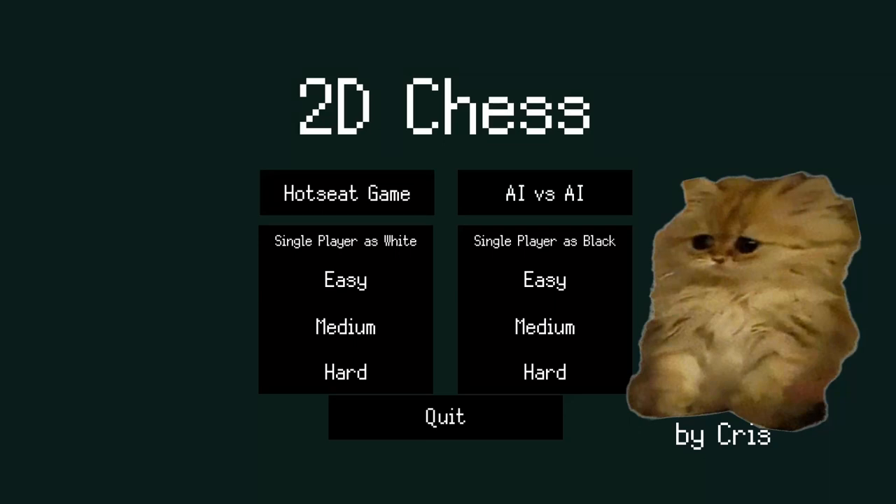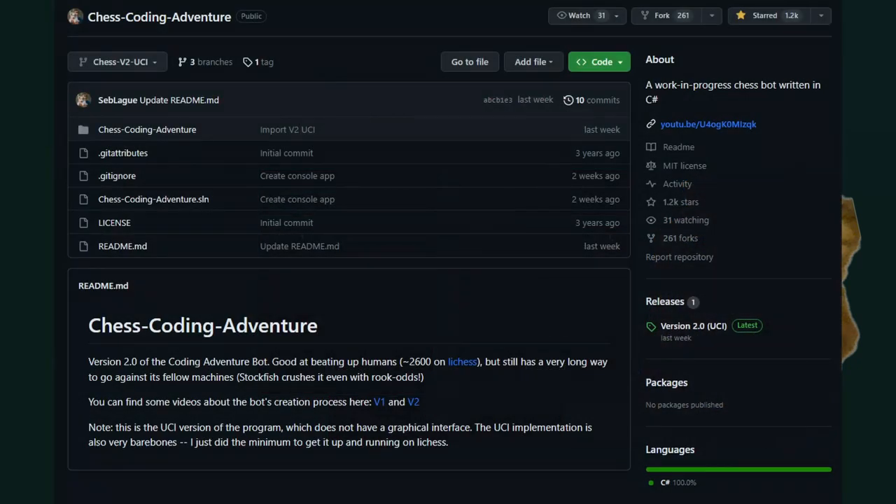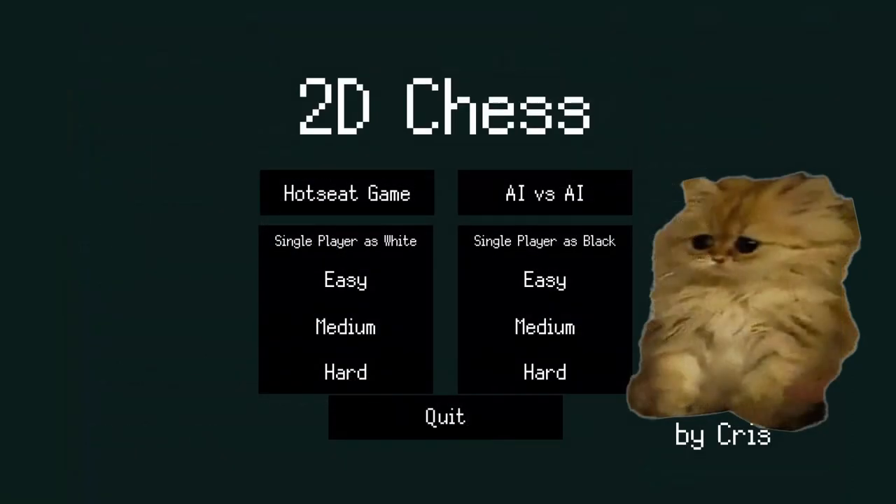Hi everyone, Christopher Beast here. I've been busy working on some projects, and one strange project I decided to work on was an open source 2D chess game built in Unity. It wasn't built as a game — it was actually built as an AI to demonstrate how to build competitive, very complex AIs in Unity. I thought it was really cool, so I did some basic UI work, cleaned it up, and made it into a full-blown game. That's what I'm going to showcase here, along with the code changes.